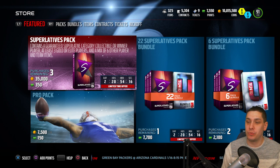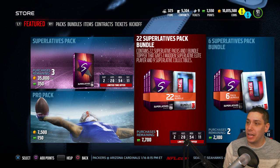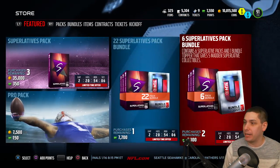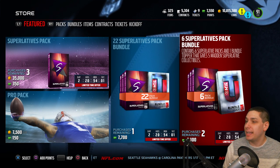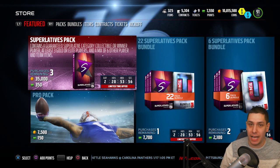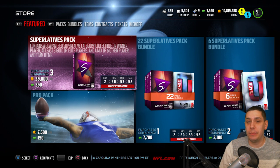These packs are 35,000 coins to buy each individual pack or 350 points. They also have a bundle of 22 and a bundle of six. I don't know if I want to go with the full 22 today, but I do think we're probably going to open up the pack of six. Basically, each pack is going to contain one of the Superlatives collectibles.